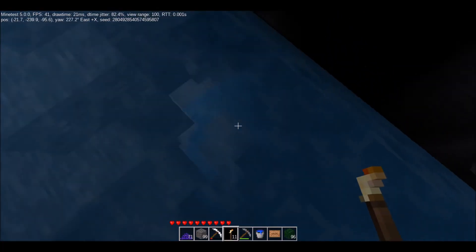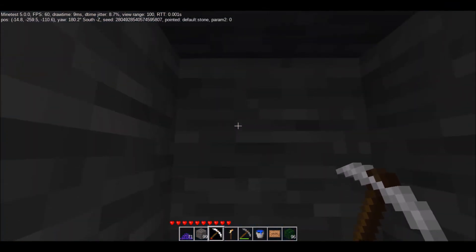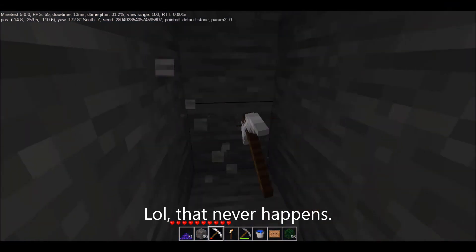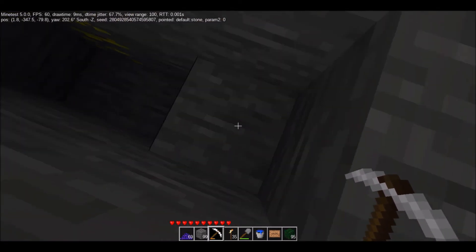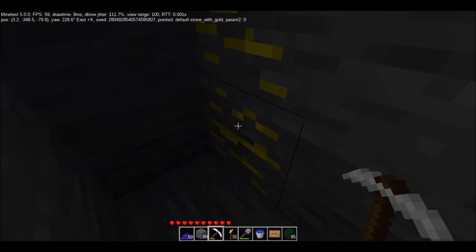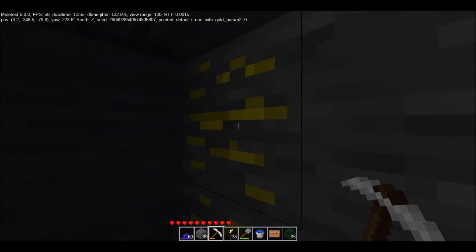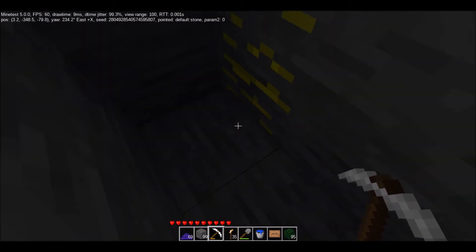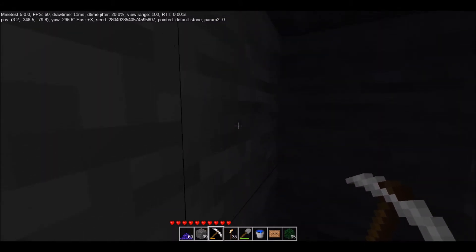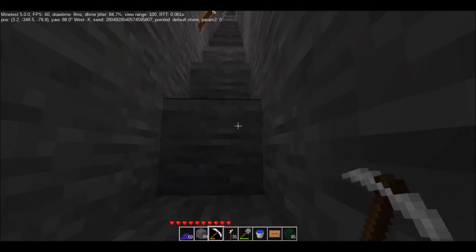Look at what I found - another one of these waterfalls. I'm below layer negative 256, so that means I can start to strip mine. I started another staircase to go downwards. It might not be diamonds, but this episode was pretty long - so I'll just say a hunt for gold, maybe. I think this is gold. And then we'll have to continue this next time, because just look at how deep I am in the ground. Negative 350.